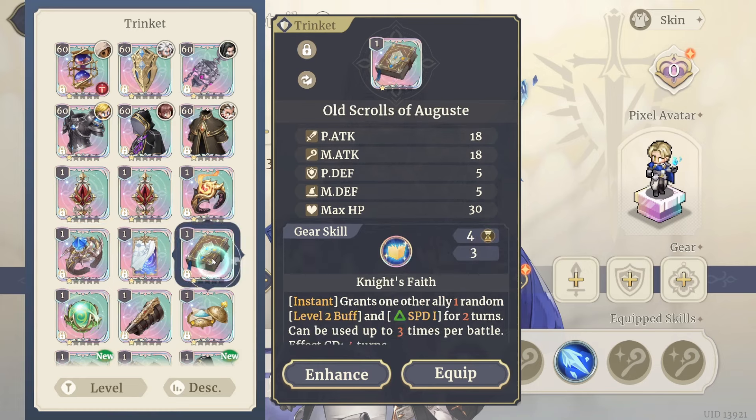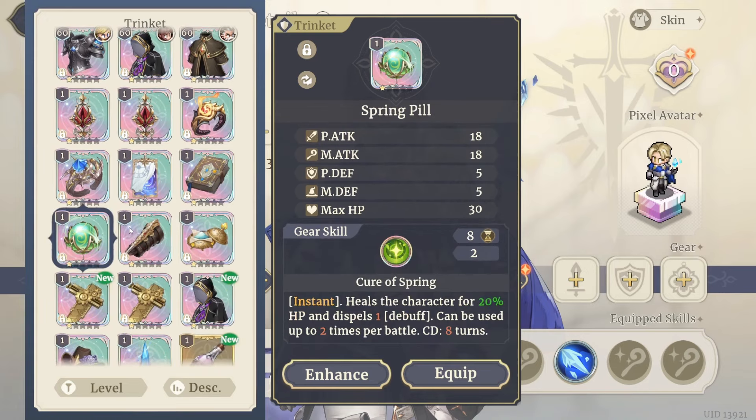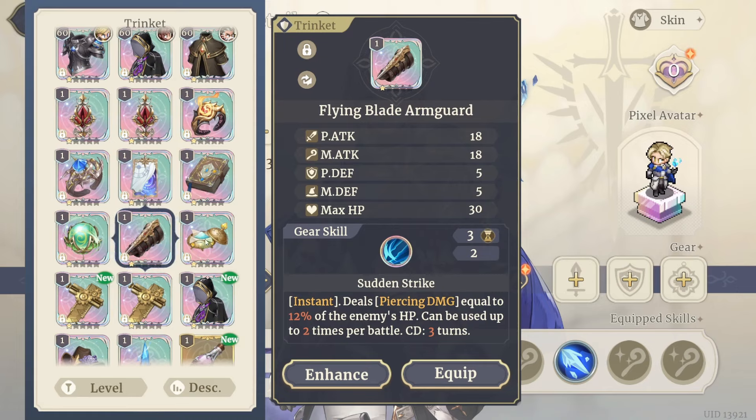Shroud Avoid can be used if you're using an earth defense build. There are a lot of options for her trinkets.